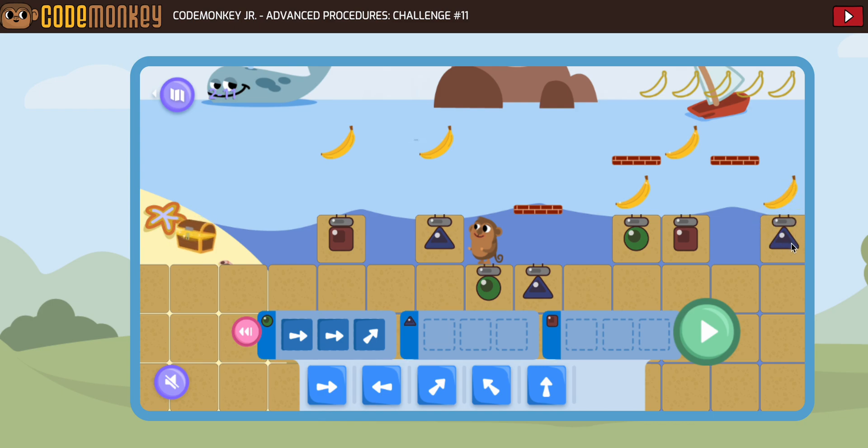Coming from this blue, it's going to be a go forward, a jump up, and then a jump straight up. That would leave the monkey here, and we need to get to the blue after that. So: go forward, go forward, go forward. Let's put that in. Let's see how that looks over here — go forward, go forward, go forward.